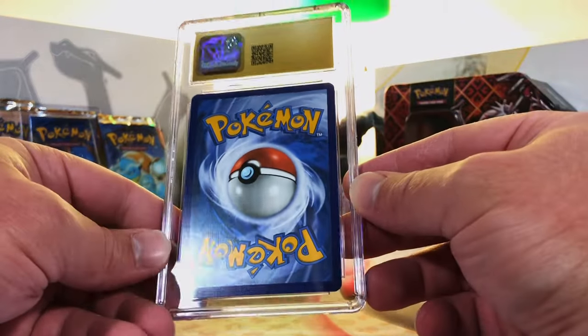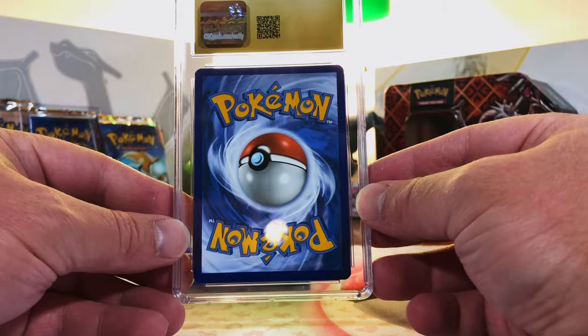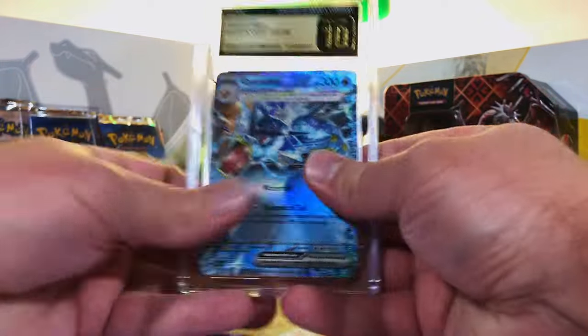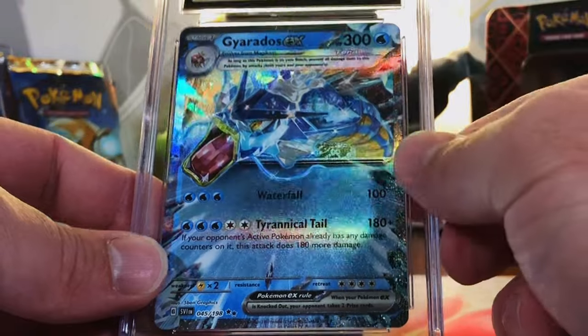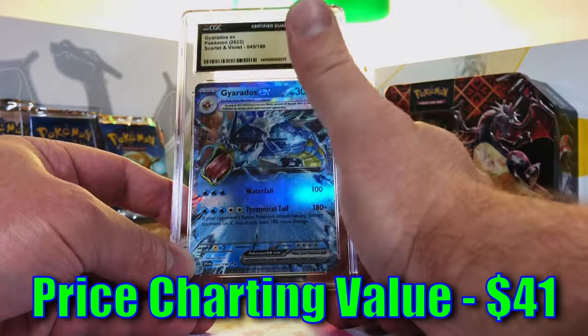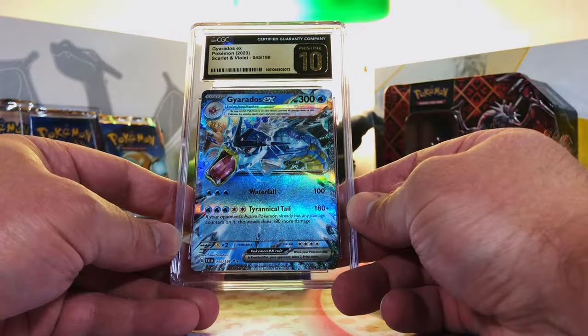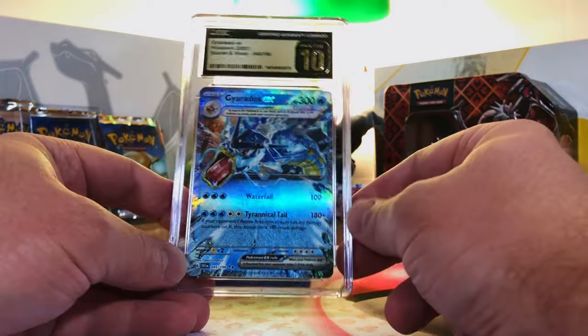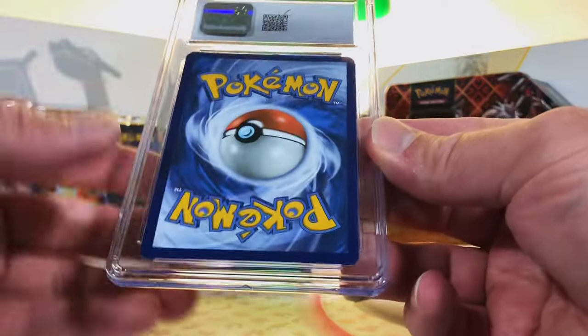Our final pristine — pretty sure we're done with our Sylveons, but we're just gonna flip it and see. Bam! Gyarados EX Double Rare — absolutely love this Gyarados, one of the coolest original 151, definitely in my top 10. We got some nice Pristine 10s. Three slabs left.